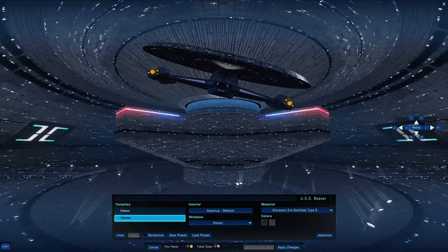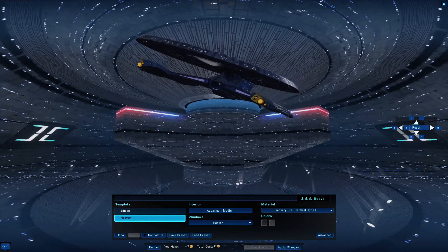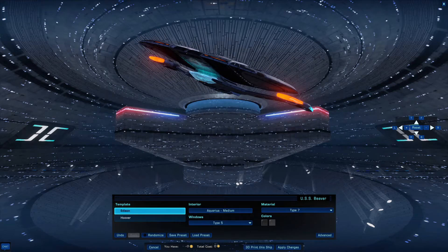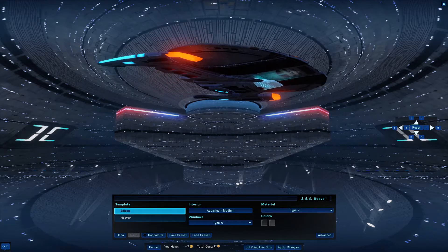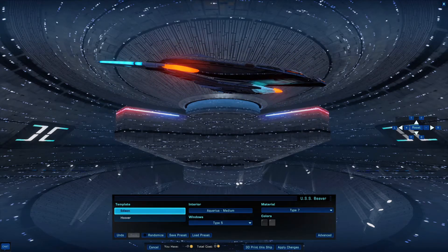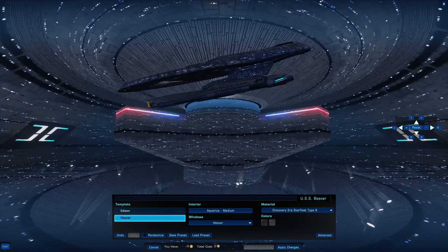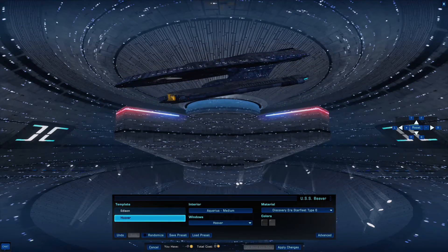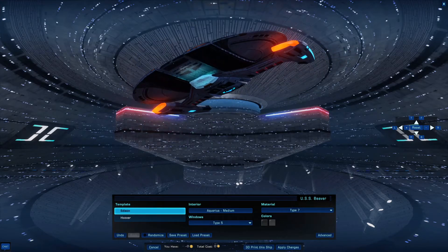Is this a boat worth getting? For the trait, yes. For the skin, not so much. The Edison is less dumb, because the secondary hull is so much closer to the saucer section compared to the other. You get the idea.